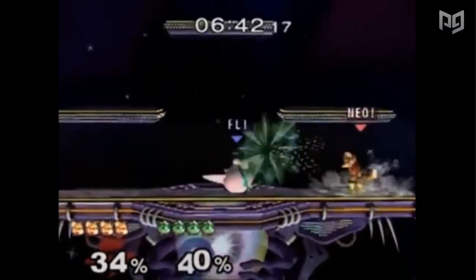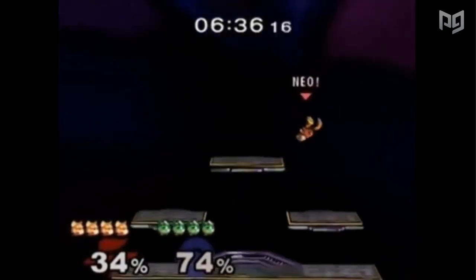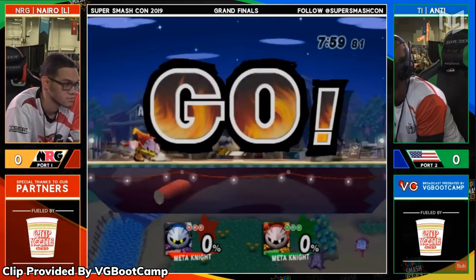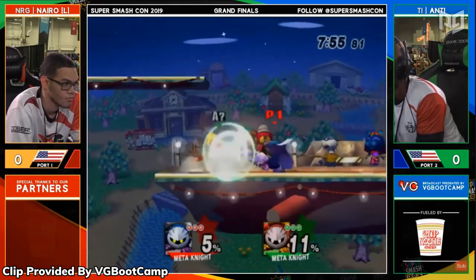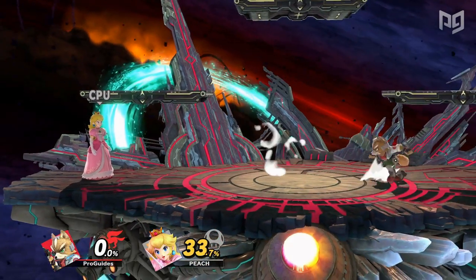In the early 2000s, competitive Melee redefined what Smash Bros. could be in a tournament setting. Ambitious players discovered dozens of techniques to get an edge on their opponents, and many of these have carried on through subsequent Smash titles. The jump from Melee to Brawl, however, made some of Melee's most essential techniques impossible. Thanks to the changes introduced in Smash Ultimate, we have the resurgence of a technique that's been mostly impossible since Melee: Dash Dancing.